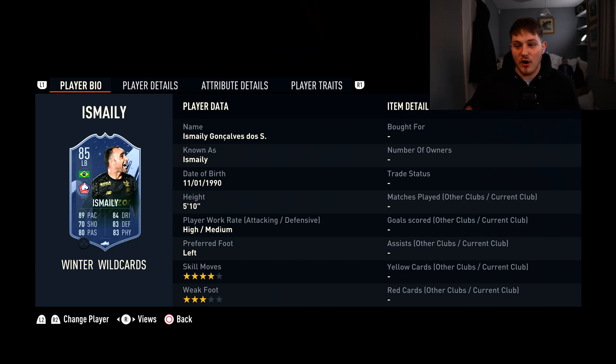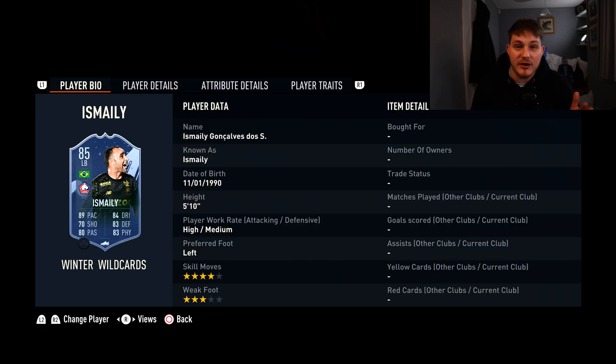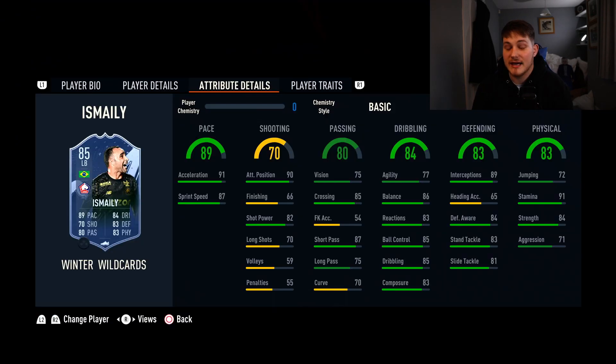At left back we've got Ismaily. He's 4-star skill, 3-star weak foot, 5'10". I'll be honest, left back we're not really blessed for good talent at this budget. But what Ismaily offers: 91 stamina so he will be up and down and will not tire, 84 strength — he will be bullying those wingers. Defending-wise: 89 interceptions, 84 defensive awareness, 83 standing tackle. Going forward: 86 balance, 85 ball control, 85 dribbling, 87 short pass, and 85 crossing — so for big tall strikers, he's going to put it on the money. He's got 89 pace and 4-star skill. Honestly he doesn't look that bad, and you're not talking much — about 25 to 27,000 coins. He's a pretty good card.